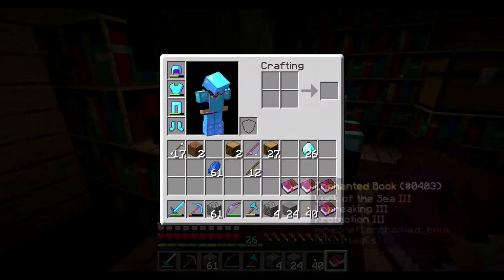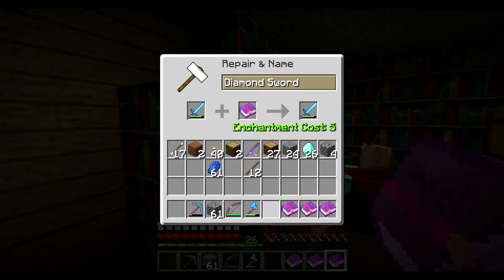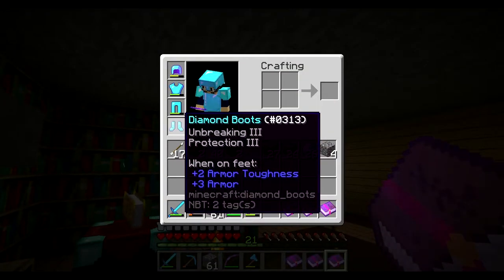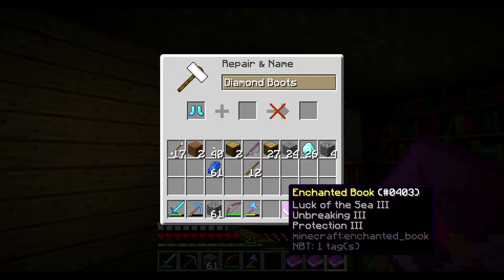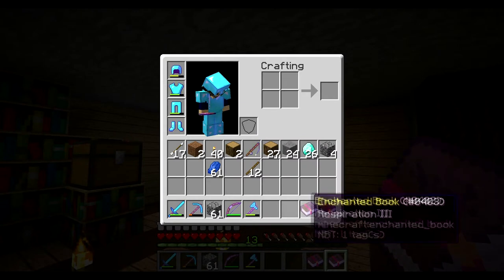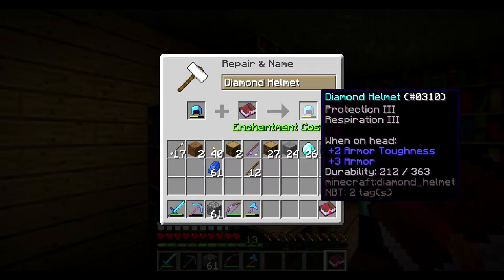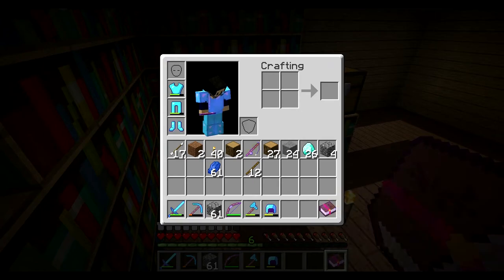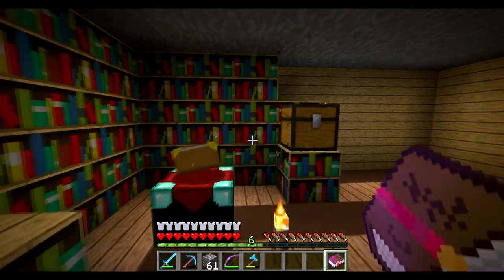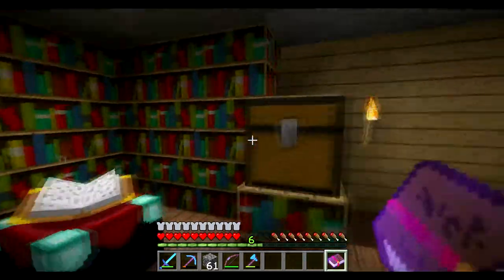Looting - let's put that on the sword. Luck of the Sea on the fishing rod. Unbreaking Three, Protection Four - that's absolutely fine. This can give me Respiration Three. My anvil is not dead. Oh wait, it's just a menu book. Unfortunately we lost an anvil but I'll just make another one for the next episode. We have this very nice shiny diamond chest for when we eventually die.